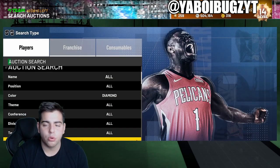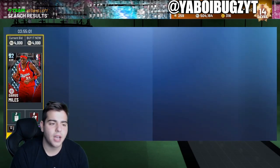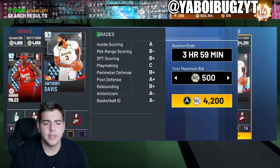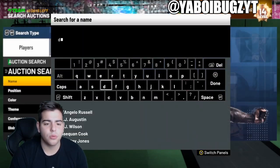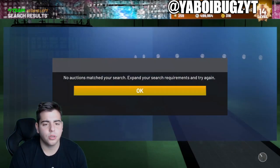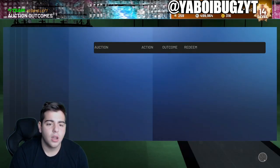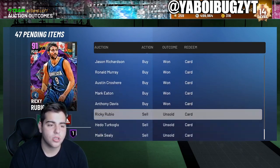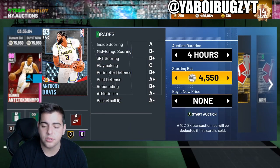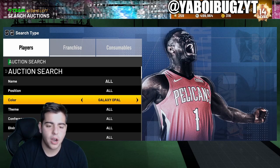Now we're going over to the Diamond cheapest filter. Snipe filters have been getting ruined by new card drops, but Diamond Darius Miles was a good investment - he's up a lot. I spotted Anthony Davis at 4,200 - that looks like a snag. We just got an Anthony Davis for 4,200 and we're gonna sell him for around 5,400. We're gonna make around 600 MT after the tax reduction - that's how you start making MT. Selling for 53k, making around 500 MT after the reduction - pretty fire.